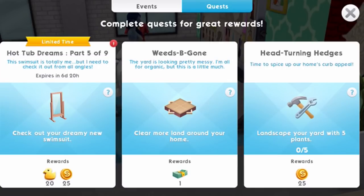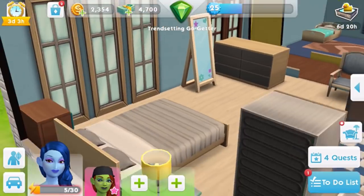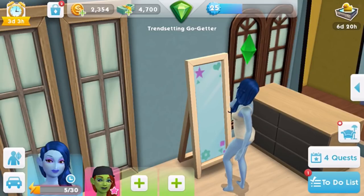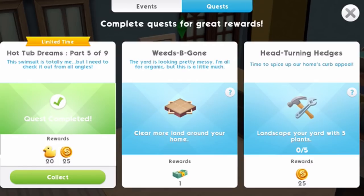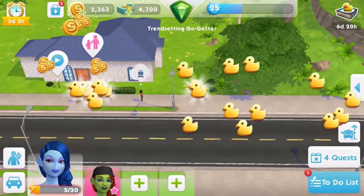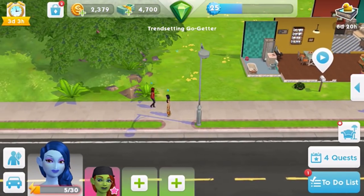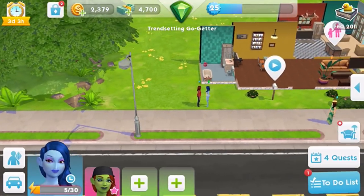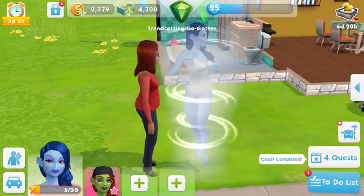Part 5: Check out your dreamy new swimsuit in a mirror. We'll pop home so Mittens can look at herself. Note: there is a mirror in the fashion studio, but it didn't work there. At home, just use the blue button and she does the action. Part 6: Show off your swimsuit to friends. It has to be someone you already know — one of your contacts, another Sim you already have a social relationship with. Tap the blue button at the top; none of these tasks use up energy.